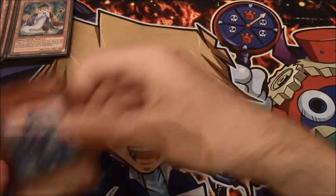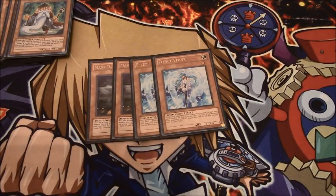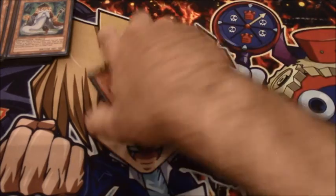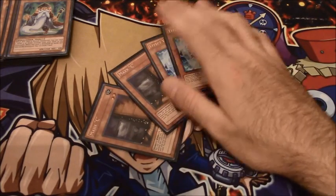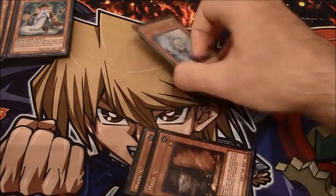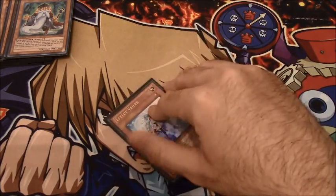I'm running two copies of Maxx C and two copies of Effect Veiler for hand traps. This deck likes to go second all the time, so having those cards that allow me to benefit from going second are great — Maxx C for draws, Veiler for negation. Although, to be honest, I'm thinking of cutting these out entirely and going triple Veiler and a one-of something else, maybe a Breakthrough Skill or Vanity's Emptiness, because at the moment I'm only running one trap.